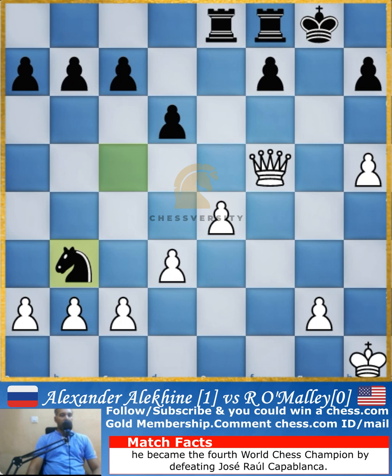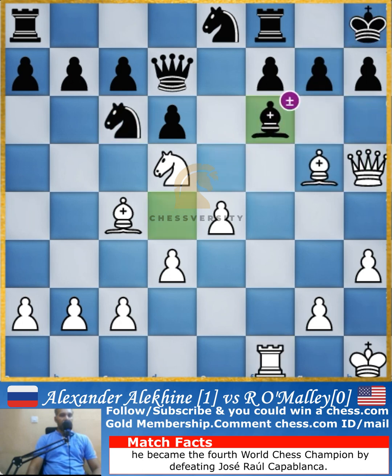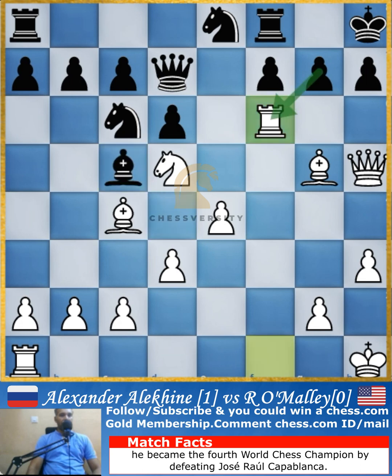Due to that, the opponent resigned from this position. Alekhine wins this blindfold simultaneous game. It was quite a crazy game — bringing the rooks into the game earlier made all the difference, messing up the pawn structure on black's kingside and forcing the opponent to make mistakes.